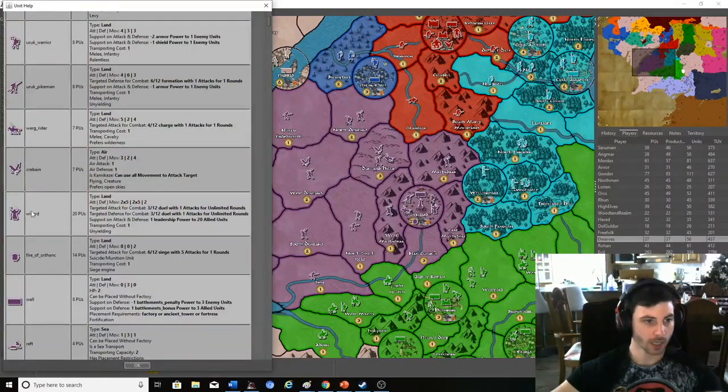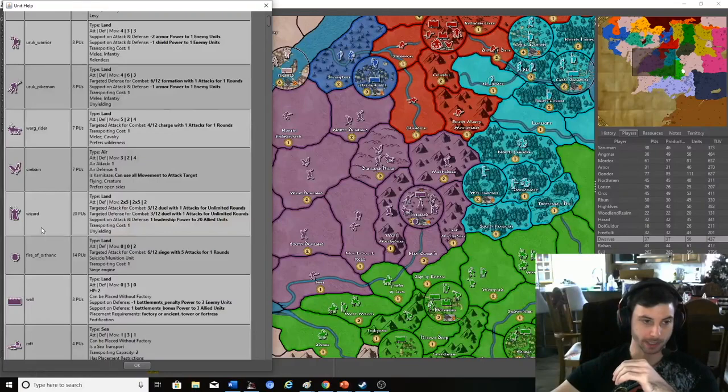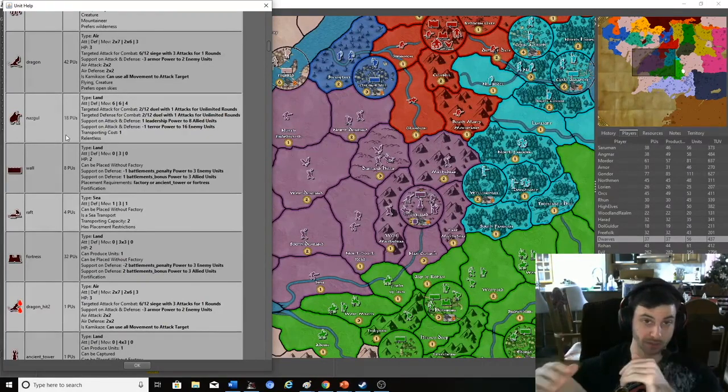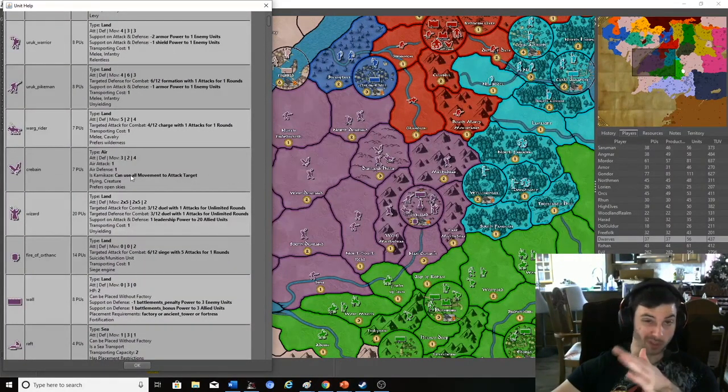Looking at other units, you have a Wizard — the Wizard has a ton of different abilities, which is why he costs $20 and is so expensive. He gives a leadership power bonus when on the attack, and he gives Duel bonuses. A Duel means that if there are two units with the duel ability — such as the Wizard and a Nazgul — they fight each other before everyone else fights. This gets much more complicated as there are so many different units, so I'm only giving you a brief overview.